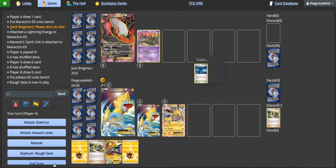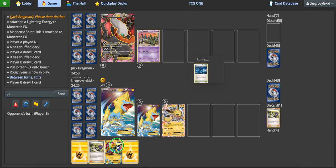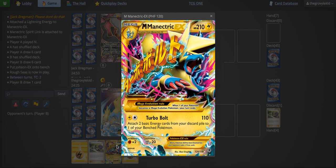The idea is to use Mega Manectric's Turbo Bolt attack, which for one lightning and one colorless energy does 110 damage. Honestly, if it didn't have such an amazing effect, that would be pretty poor. But since it does have such an awesome effect, it's probably the best Mega ever printed.